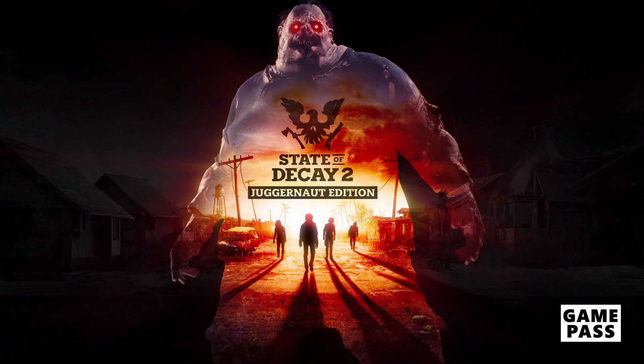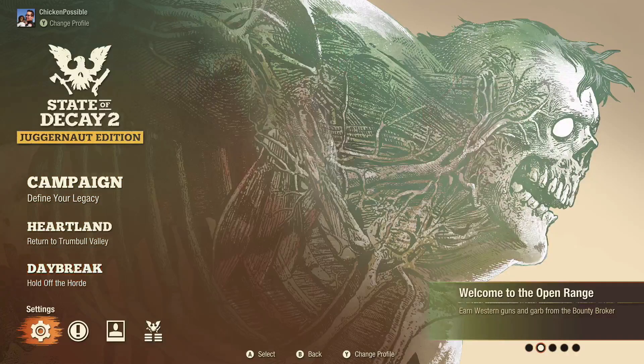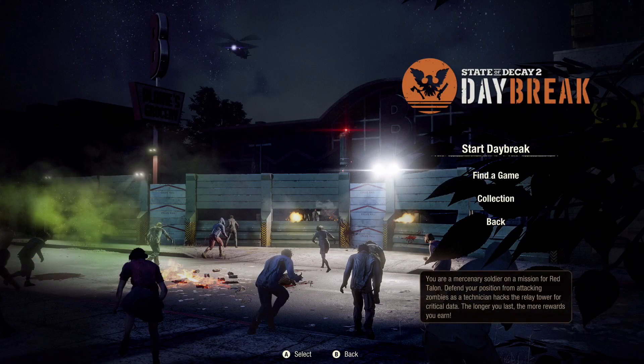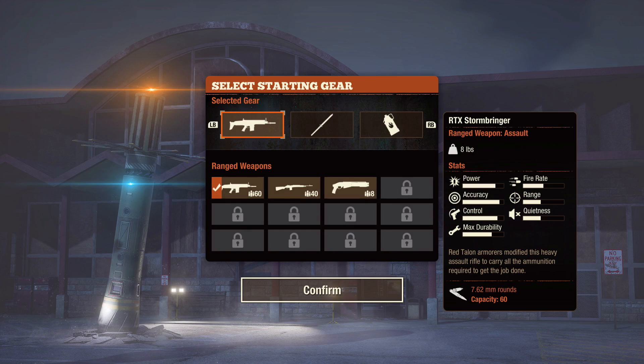We'll go ahead and get that game launched and hop right into the menu. There are a few different game modes — Campaign might be the most obvious, but we're actually going to go with the Daybreak game mode. It's a wave-based survival mode, so go ahead and press A to start Daybreak. This will start up a solo game mode. On the starting gear screen, go with all the defaults — it's a pretty good setup — so press A to confirm and we'll get started in Daybreak.